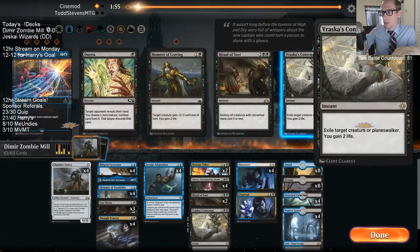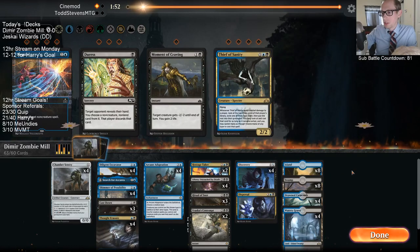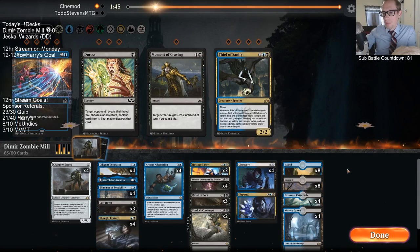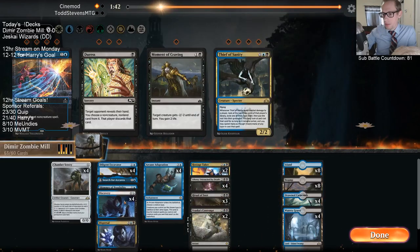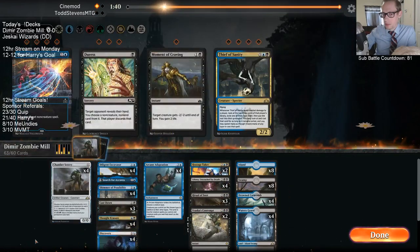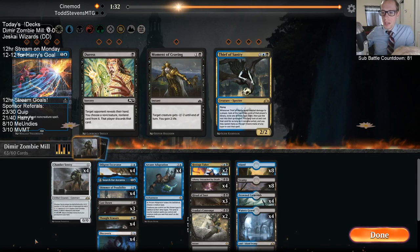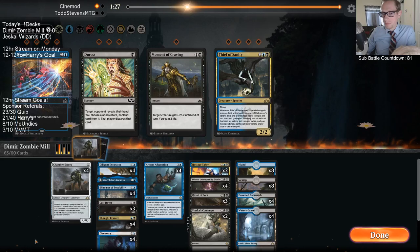Let's get another Soot and another Contempt — probably just two more Soots and another Contempt. We just need to have a good amount of removal. We were at two life; Soot plus Cast Down did not help us survive — they had two creatures that didn't die to Soot, and Cast Down could only kill one, and the other one killed me.